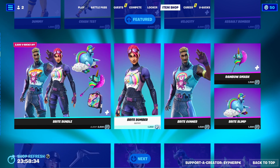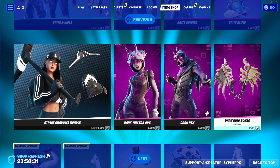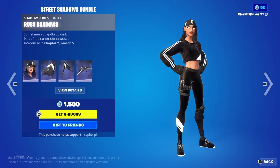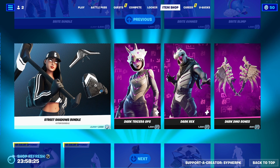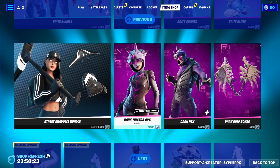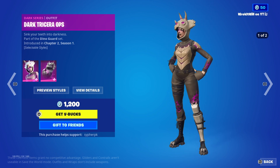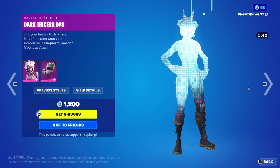We got the Bright Bundle back as well — wow, this is a pretty big shop. So we got Bright Bomber and Bright Gunner. We also got the Street Shadows bundle back in game right now, another highly used skin. We got Dark Rex and Dark Tricera Ops — I feel like it's been a while since we've seen these skins.